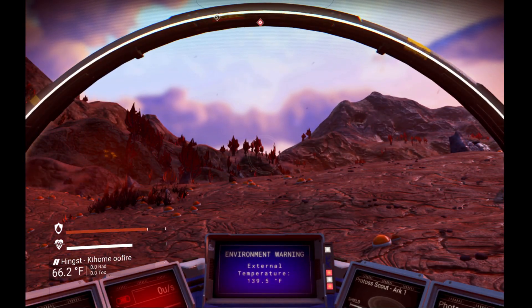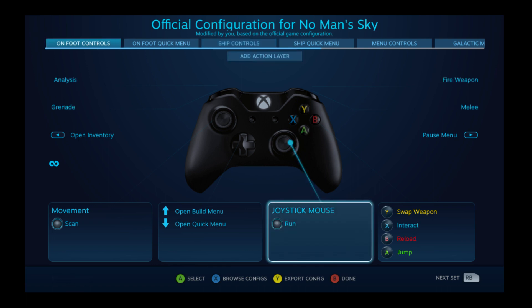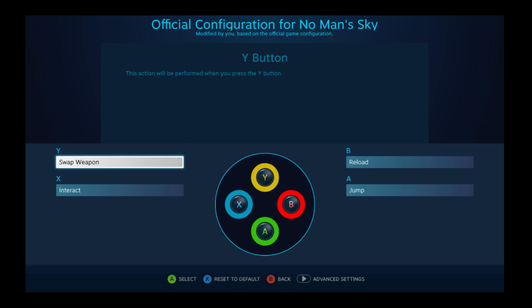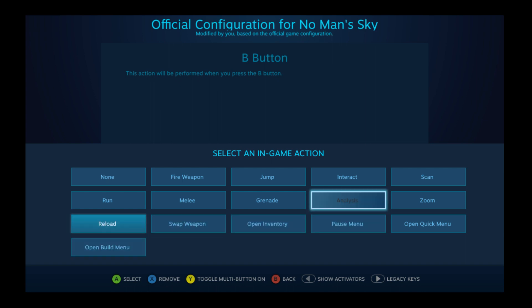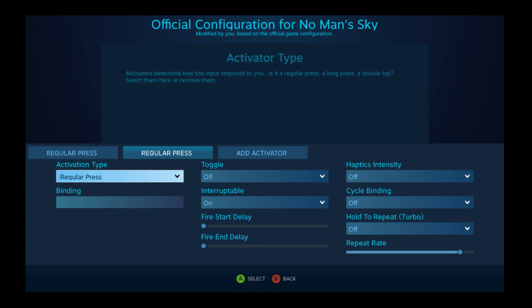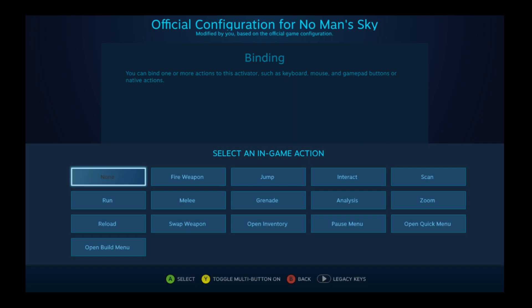I'm just going to do Shift-Tab to bring up the menu and controller configuration, press A, and then we're looking for on-foot controls — press A to switch to that. And then going down here, we're just going to add functionality to the B button. So we'll go over here, click on Reload under B, and you'll see that there is no pickup option provided. I don't know if the devs provide these or if this is Steam, but it's not there. So we're going to have to add an actuator since B is already doing one function, and that's a regular press, which is fine. But we're going to add an activator, and we're going to do a long press — middle mouse.